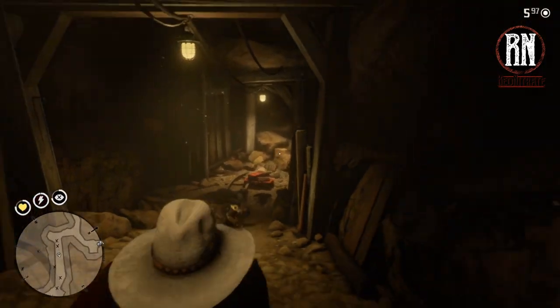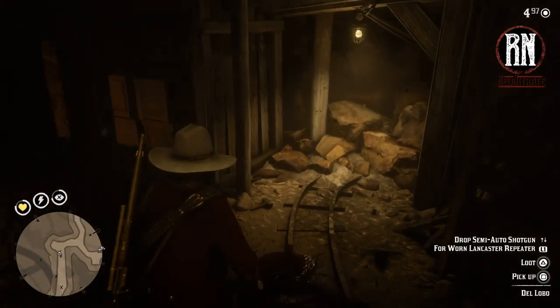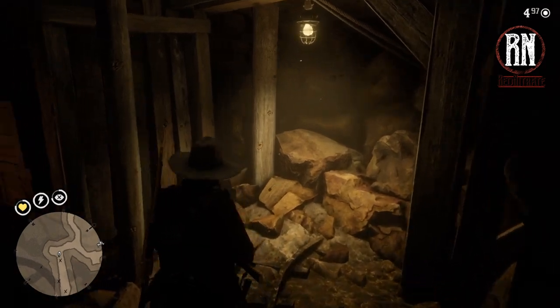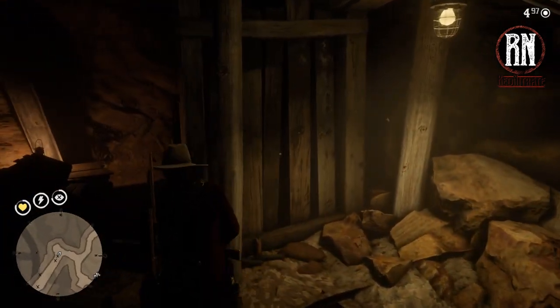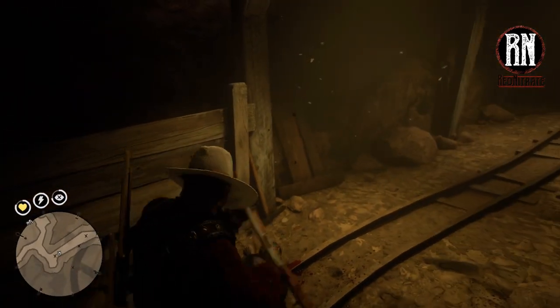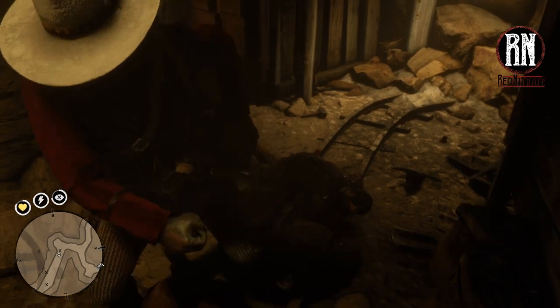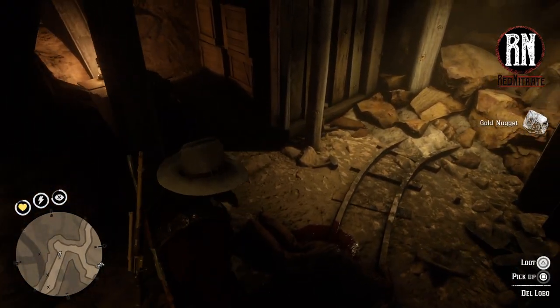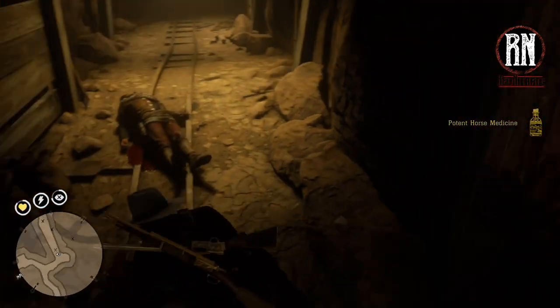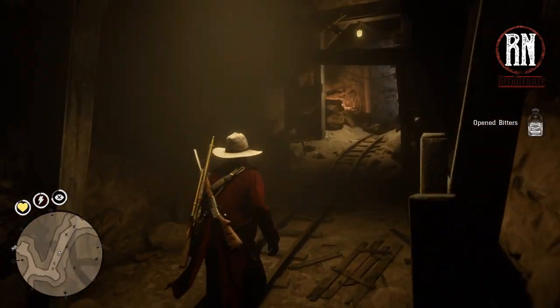Let's just clear out this area. We've got a bit of a cave in here. Let's loot these people first, and then — I'm not sure if you can actually get through there or not — I'll get this loot and then I will throw a dynamite stick at it and we will see.